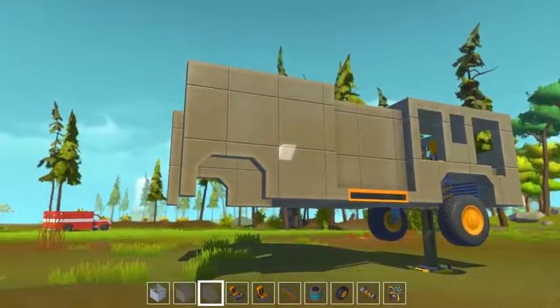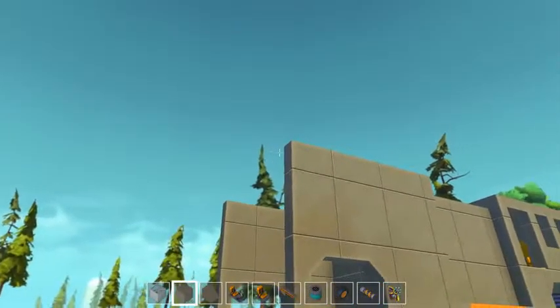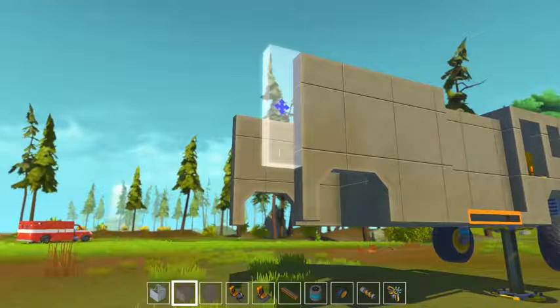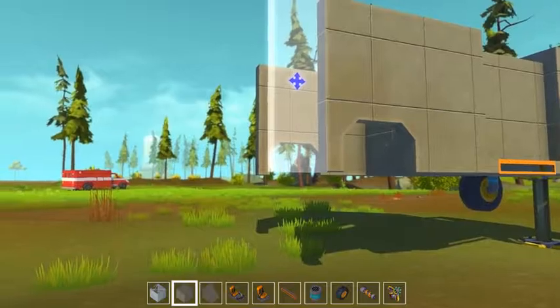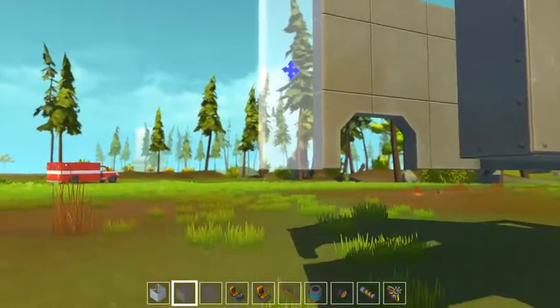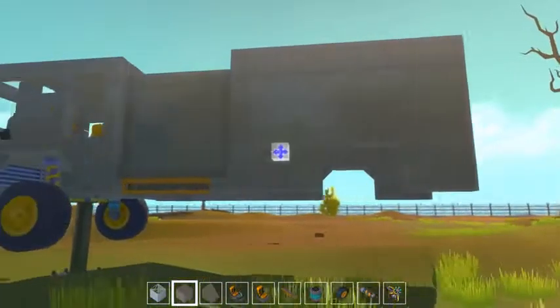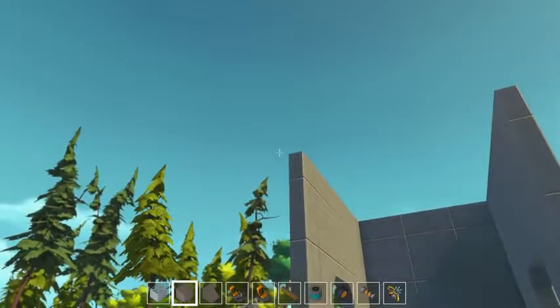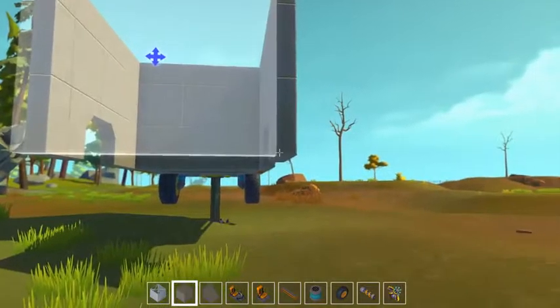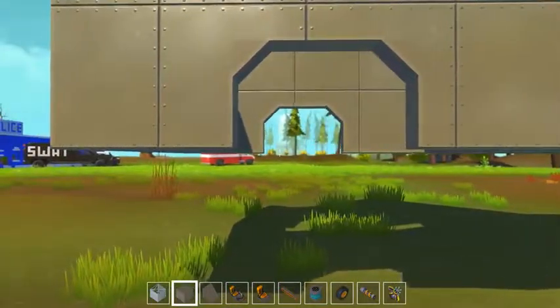Yeah, that should fit. I'll create a little platform in there and it'll house the suspension. Judging off the picture here, I need to be quite a bit longer, and then I'm going to slant down the back of the truck just a bit and put the poles on the back that you can hang on to and ride on. I kind of wish you could do that in the game, but I guess you can't.